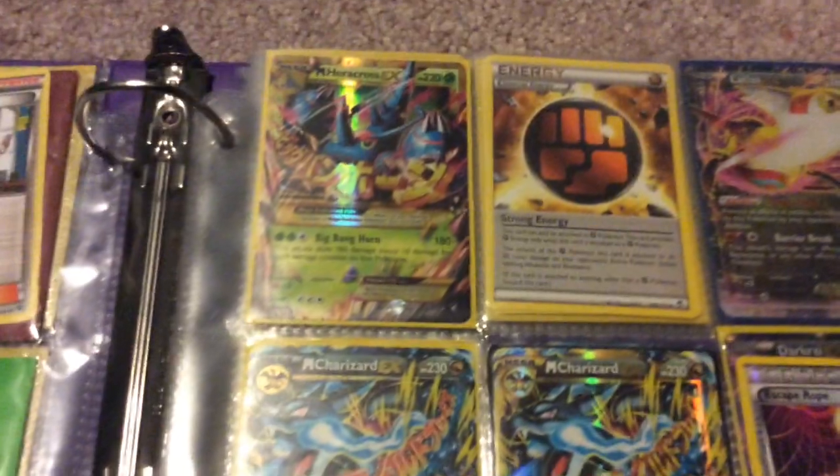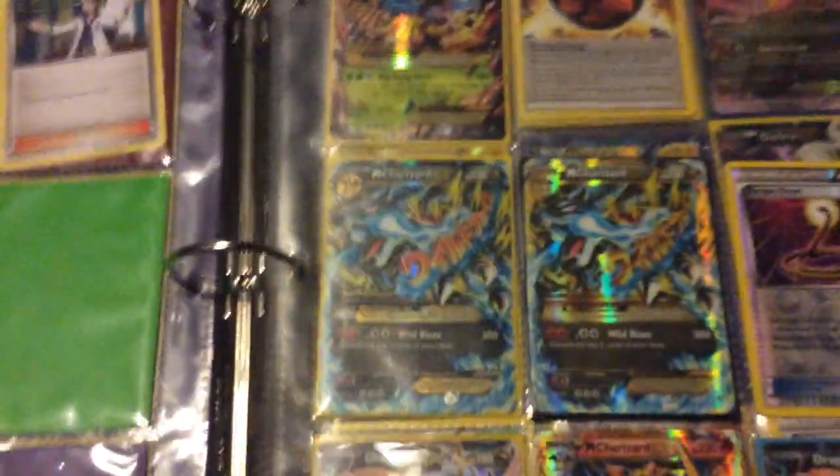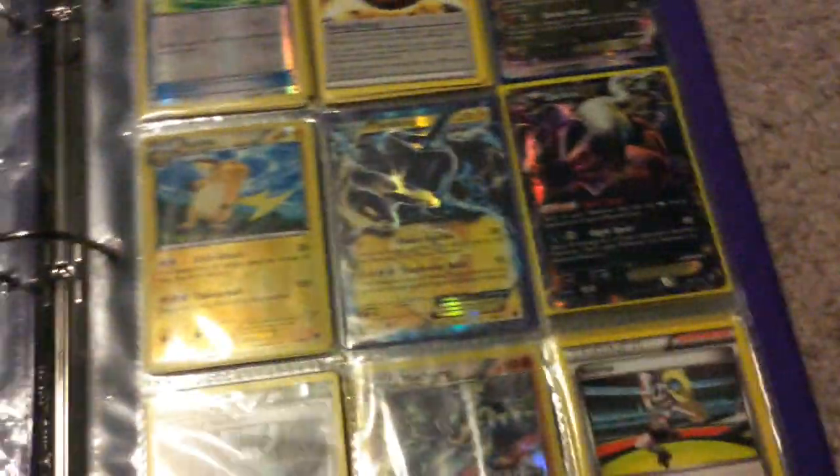Then we got two Sycamore. On the next page we got a Non-Secret Rare Mega Charizard X and then a Secret Rare one, a Dragonite DX, a Secret Rare Mega Charizard Y, a Mega Charizard DX, another Dragonite DX, and a Charizard DX.